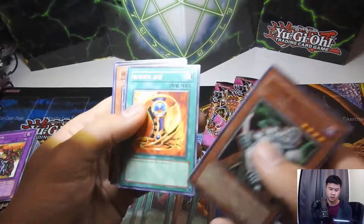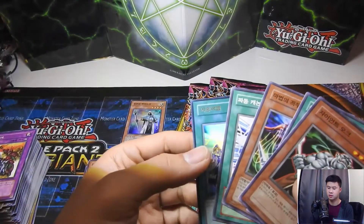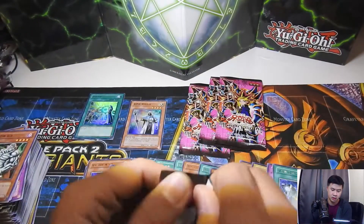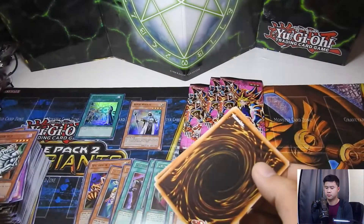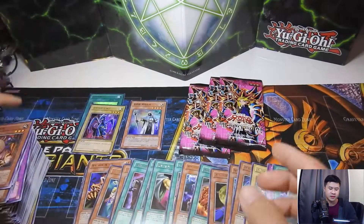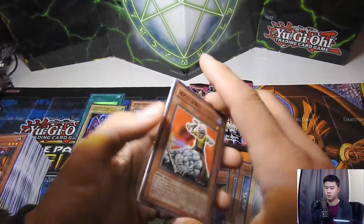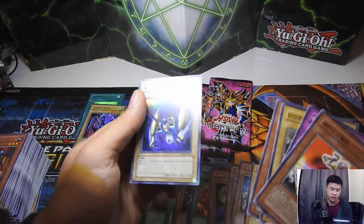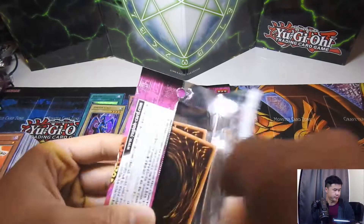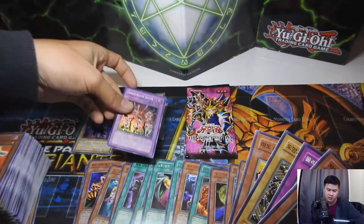Okay, alright — hopefully these last ones are holos. We got a Double Spell I think it is — an ultra rare. Come on... an ultra rare Luster Dragon! Alright, alright — please just keep that up. A super rare X-Head. So it's definitely weighted — it's the first time it's been so obvious to me. A super rare Amazonas Attack I think.